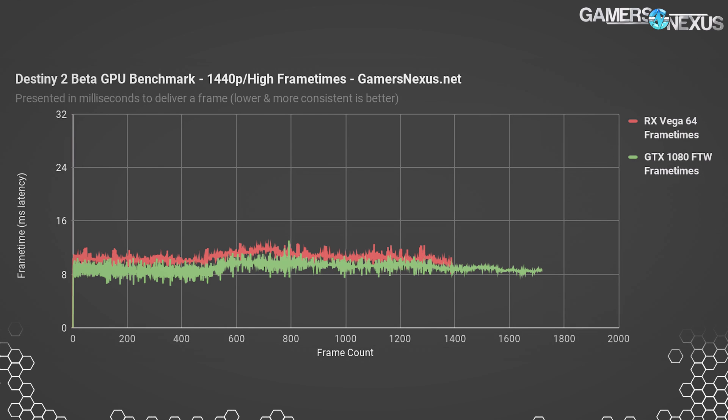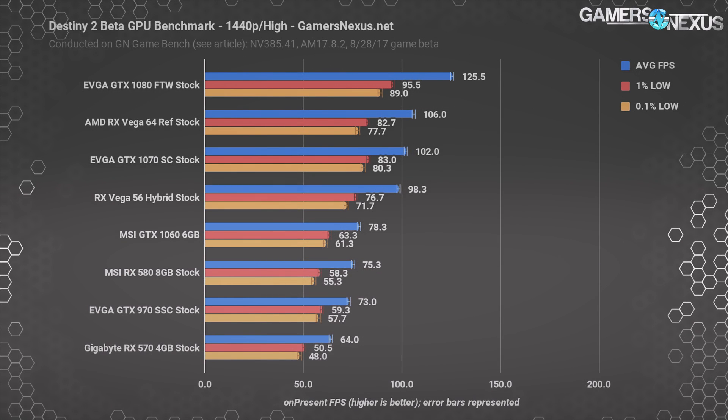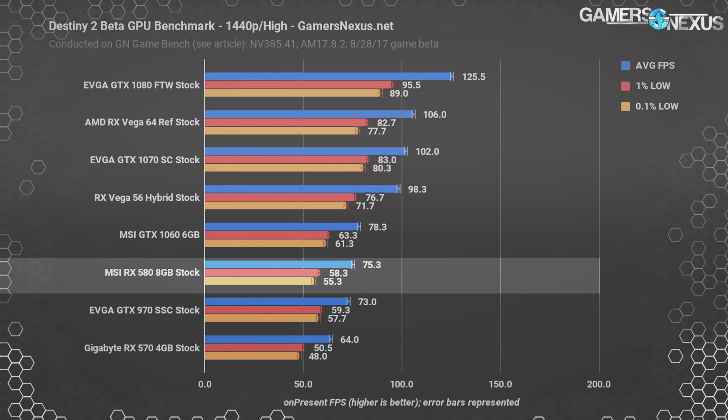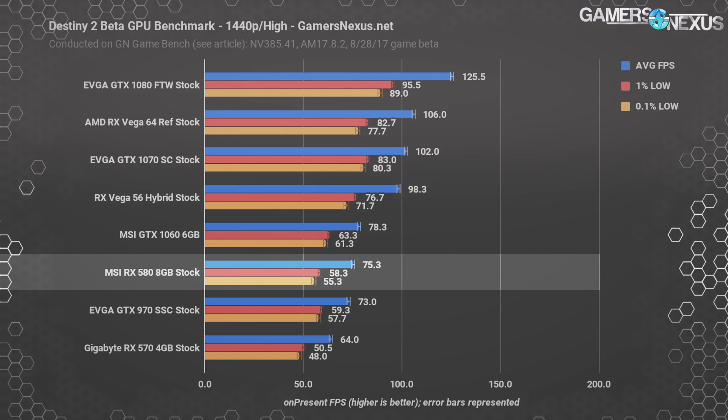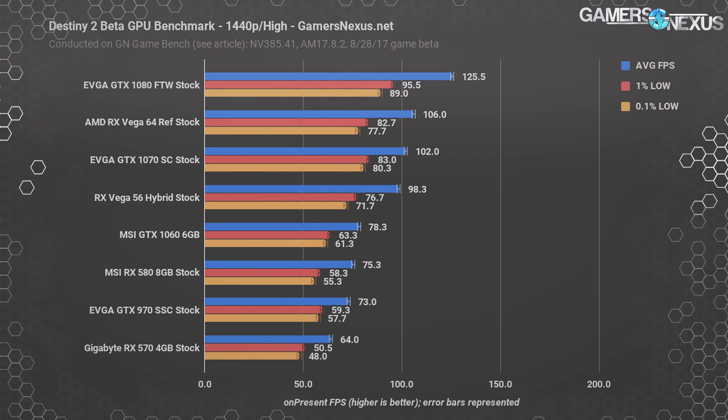We're in a wait-and-see cycle on Vega right now, waiting to see if new drivers ship and improve things. Back to the 1440p high chart, performance remains above 60 FPS across the board with low-end frame time performance also reasonably boosted. The RX 580 8GB improved from 38 FPS average at highest to 75 FPS average at high — nearly exactly a 2x performance leap. The GTX 1060 6GB saw a 62% leap from highest to high, which is still a massive jump when considering the visual quality difference is minimal. If using AMD hardware, running at high settings is clearly preferable to highest.